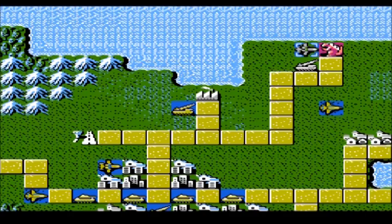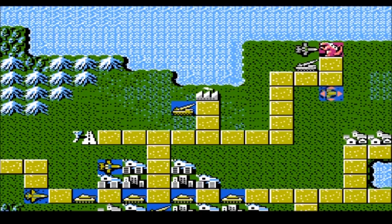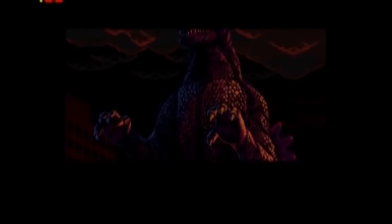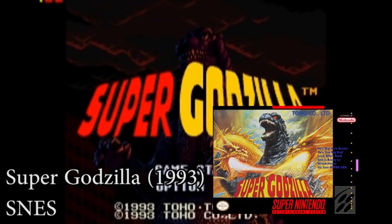Before we continue, there is another game that Godzilla had a cameo in, but unfortunately we could not find any footage of it. In the game Circus Caper, Godzilla shows up somehow and helps the player do something. Next on our list is the infamous Super Nintendo classic, Super Godzilla, released in 1993. SuperGodzilla Gaming, you want to take it from here? Oh gladly, this game is my jam.